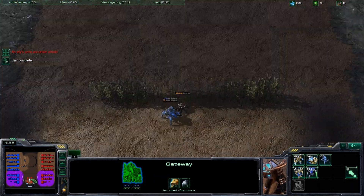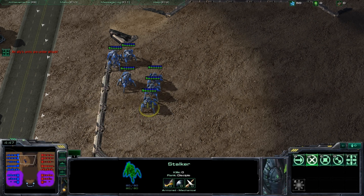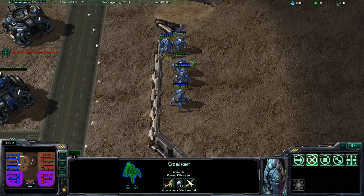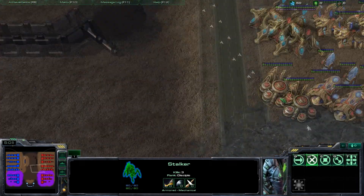You don't want to engage at a bad angle. You do not want to just run right into the teeth of an army. You want to engage them at favorable angles — like from the side — so you're only attacking a small part of their army at a time.